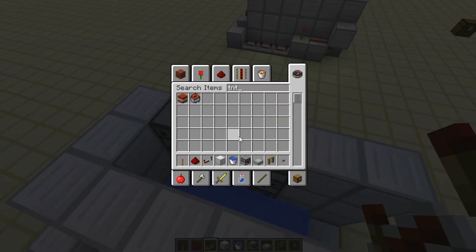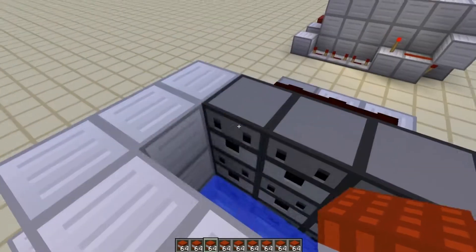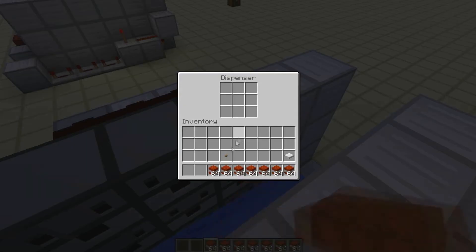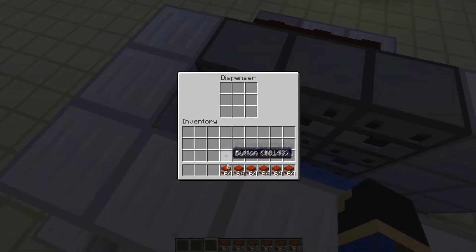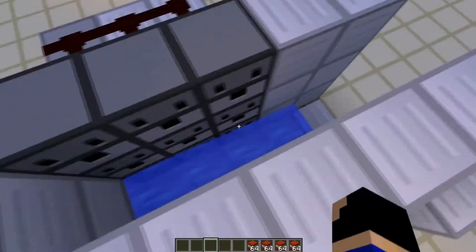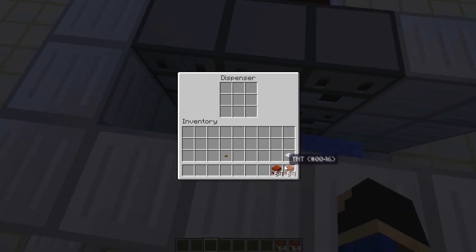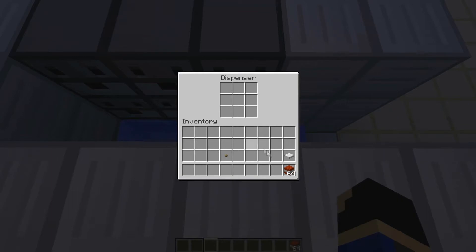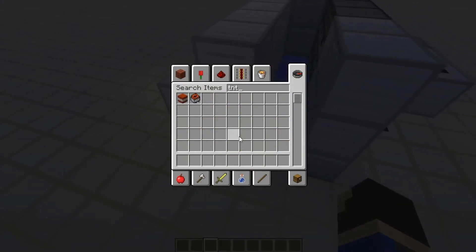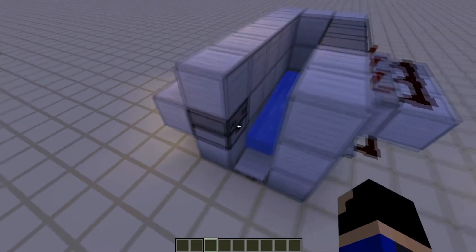Now all we need to do is fill it up with TNT. Just grab the TNT. I'm going to put a stack in each dispenser because it's not like I'm going to use them more than 64 times — I don't really need that much. After this, I'm going to show you the difference between the stone button and the wooden button. And that is going to be it for this TNT cannon after I show you that very quick demo.